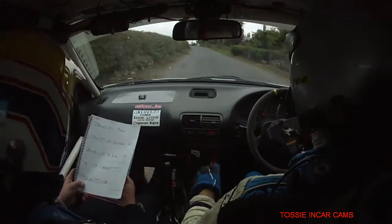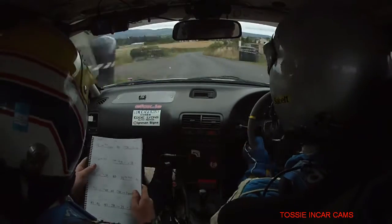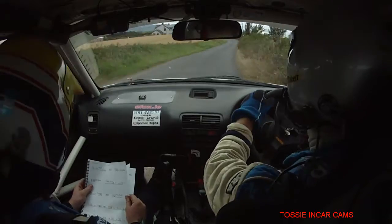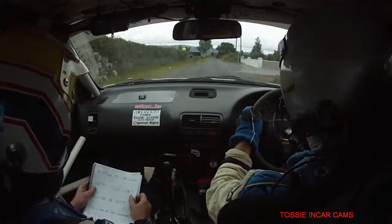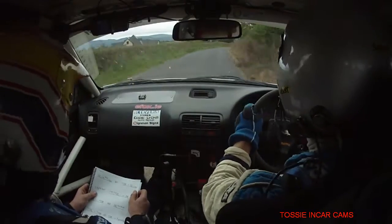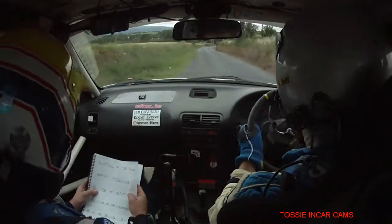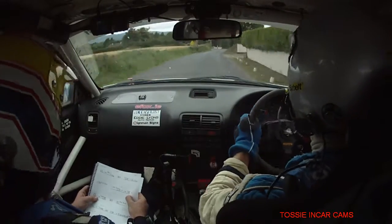Very long 1 left, tightens to 3 left over crest. Bail inside. 1 left, tightens to 3 left, bail inside. At the gate — don't cut it. Into 2 right. And 1 left into middle crest, jump 80. Long 2 right, tight below. And 1 left over crest, jump. 1 left, 30 down. 1 left, 30 down. Gear, long 2 left, tightens at the wall. Into 3 right.